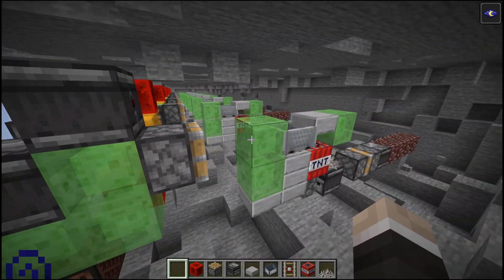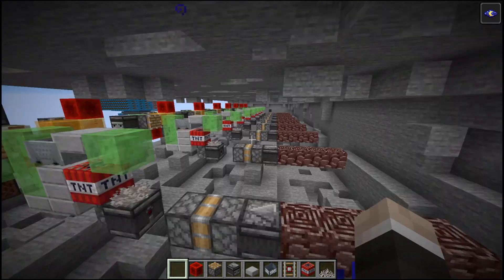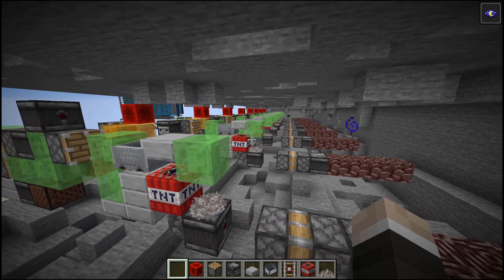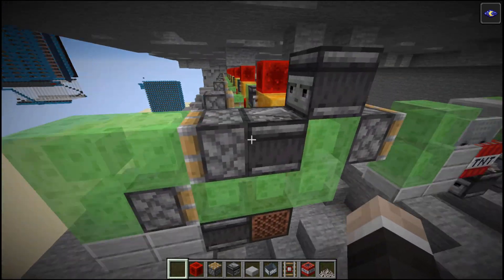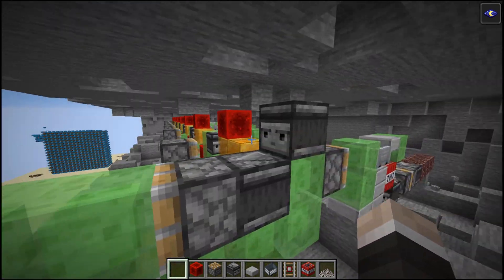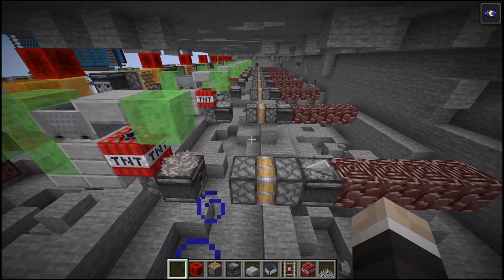Now probably most of you have already seen one of these machines, very similar to this, but for everyone who has never seen these machines before and is a little bit confused about how they work — especially this instant flying machine wire here — like I was when I first started working on flying machines, I'm going to do a little explanation here.